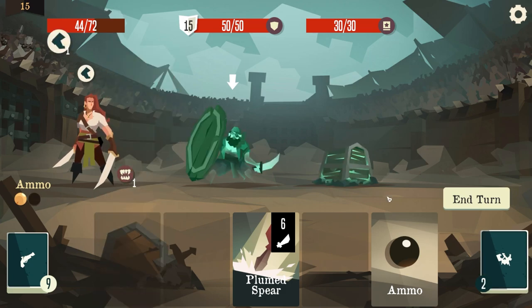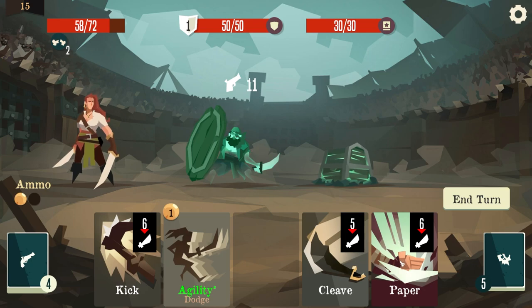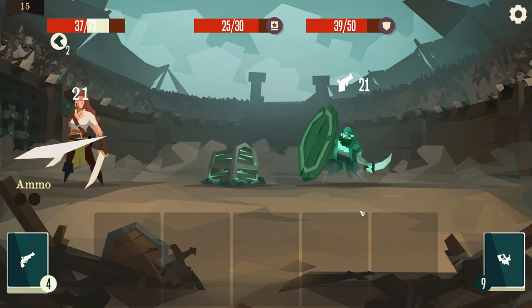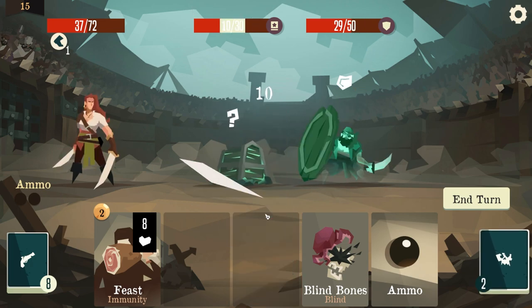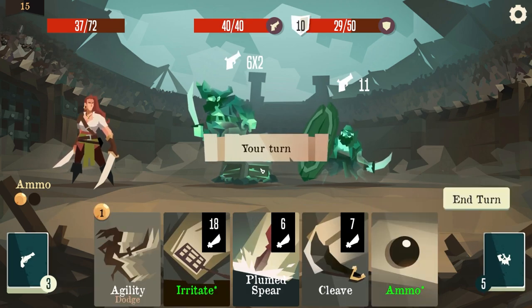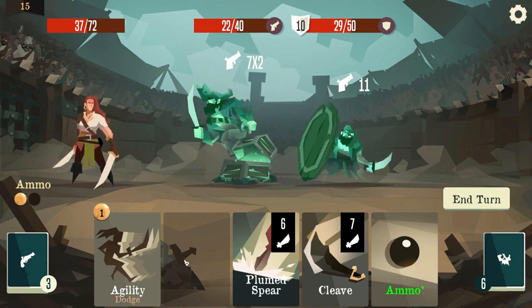We'll go this and do this - I'm not going to hit, I probably should have hit first. Alright we'll hit with that, do this, kick, do that, and then try to block. Oh the temp of hitting me - oh my god, that hurt. Attack hurt.